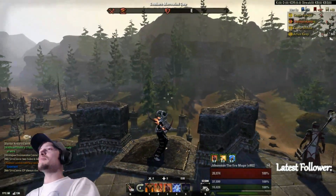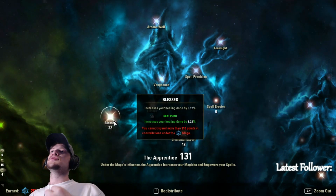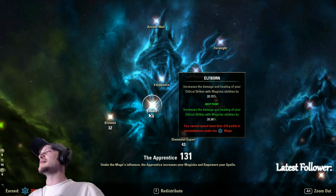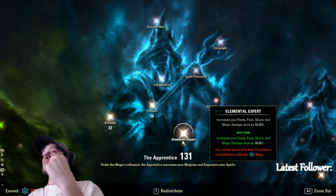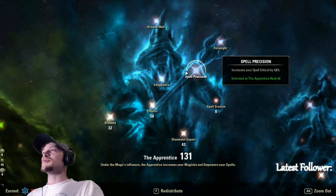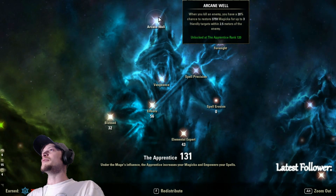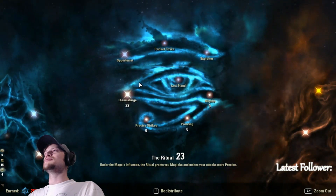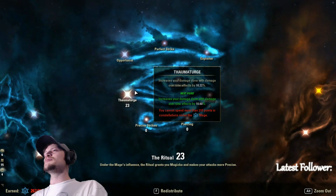Now let's jump into CP. Since we're really tanky and not in heavy armor, we took points out of Spell Erosion and are sitting in Blessed for an extra 8% healing. We have 56 into Elfborn because we're running the Shadow and have high crit — crucial to the build. For Elemental Expert, 10% gives us over 120 points, providing Vengeance, Spell Precision to increase spell critical, Foresight, and Arcane Well — killing people returns 3,700 max magicka, which is huge. We run 56 into Master at Arms for 20% increased damage on initial hits.